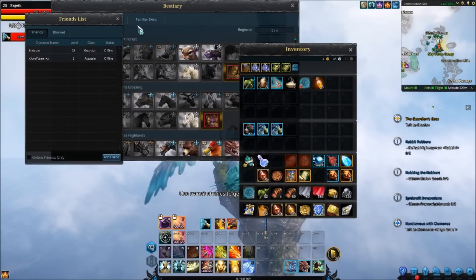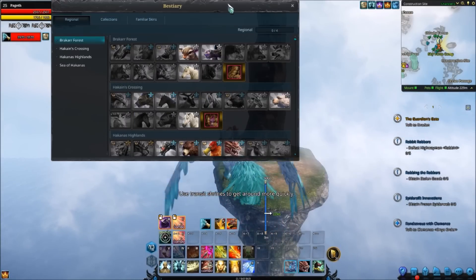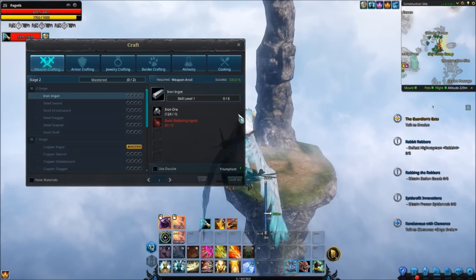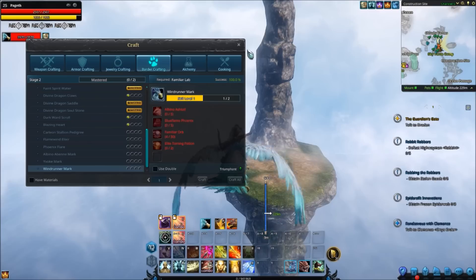I've got the Windrunner marked, I've done everything I've needed, I've just got to find him. But we're going to go through how you can get him as well, and we're going to start off with first obtaining the Windrunner recipe.